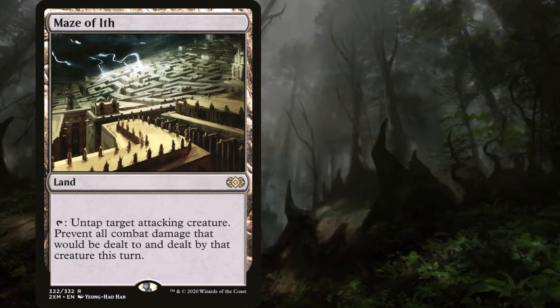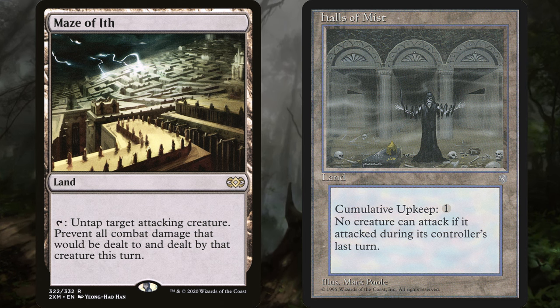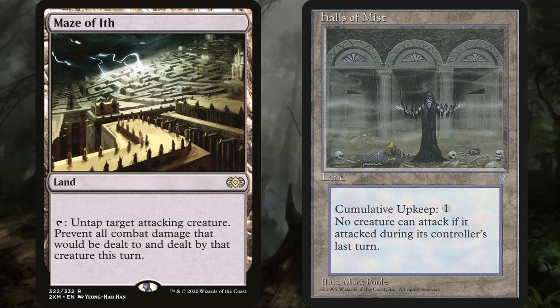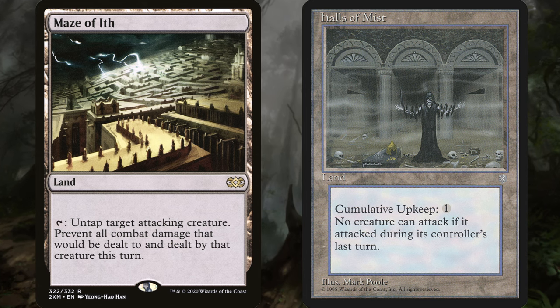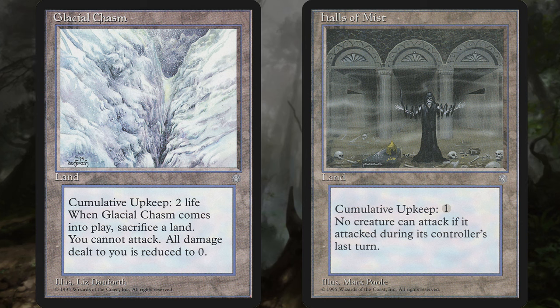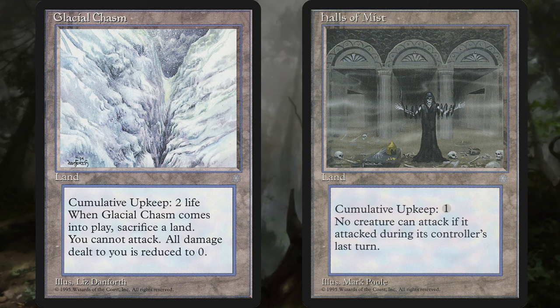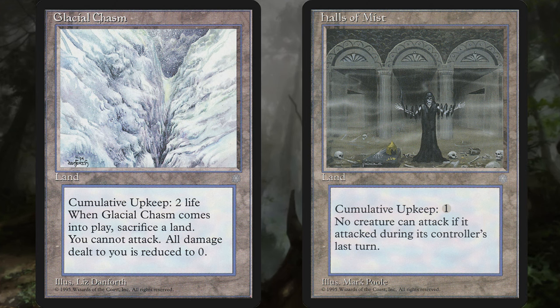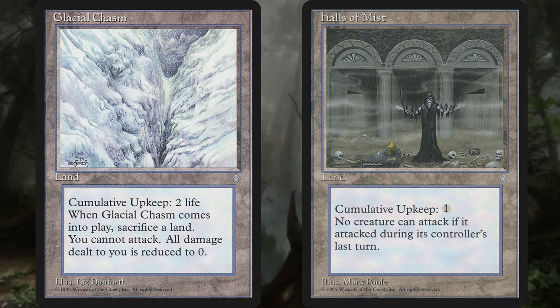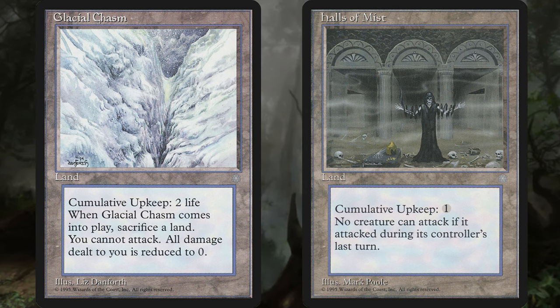Maze of Ith can be used to stop an attacker. Hall of Mist has cumulative upkeep 1 — creatures that attacked during their controller's last turn can't attack. This does include yours, just keep that in mind. And Glacial Chasm: when it enters the battlefield, sack a land; creatures you control can't attack; prevent all damage that would be dealt to you. You can always just not pay the cumulative upkeep and let them go to the graveyard, and get them back later with Ren and Six or something else if you need to.